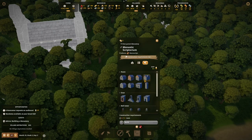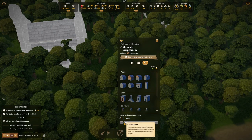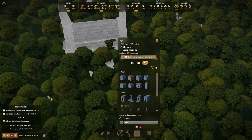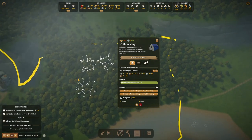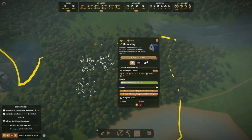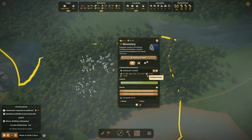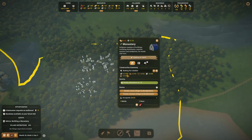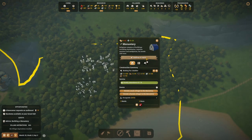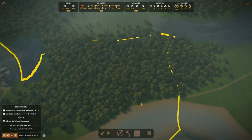I need to research manuscripts first before I can do the Scriptorium, so that room is not going to happen yet. I'm going to go build everything else that we just laid out. This is going to be a very expensive building — I need polished stone and 61 tools. I already have most of the planks, almost all the stone, and more than enough wood, but it's going to take quite a while.